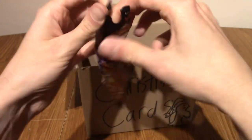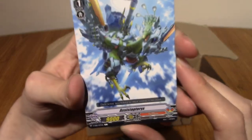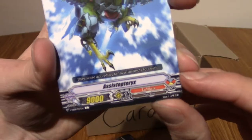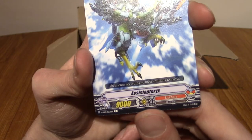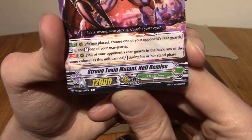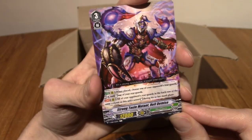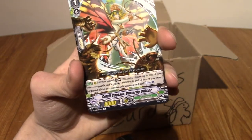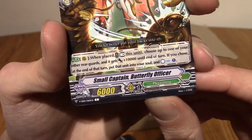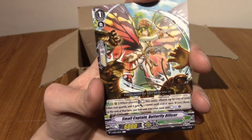Let's crack into this pack for December the 2nd. How is everyone's Christmas going? I hope it's going well. Let's begin with Assist-O-Teryx — I literally had to read that off camera because I cannot read it on the viewfinder. That's pretty cool artwork. Next up, we have Strong Toxic Mutant Hell Demise — that's really cool, actually. And Butterfly Officer. Very nice.